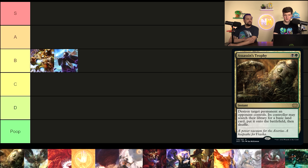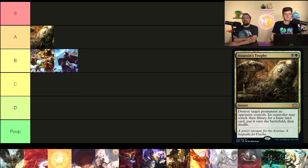Next is Abrupt Decay's cousin, Assassin's Trophy. You're destroying any permanent and they go get a basic land that comes in untapped. Assassin's Trophy has the biggest downside of the removal spells in this video, but also the biggest upside — it hits any permanent at instant speed for two mana, and that can't be matched. You don't want to cast it super early because you end up just ramping them. Don't destroy Sol Ring on turn two unless you have to. I think this one's an A — very good, but its downside keeps it from being an auto-include in every single deck.